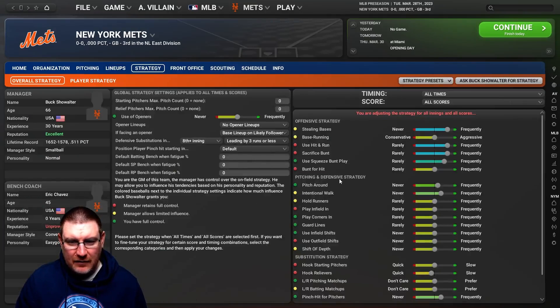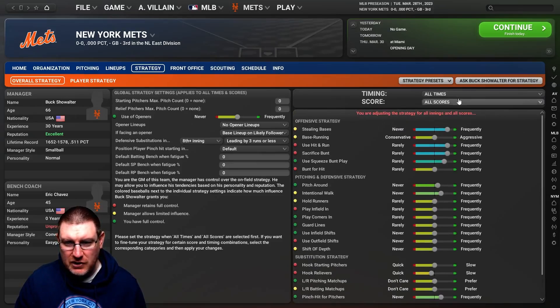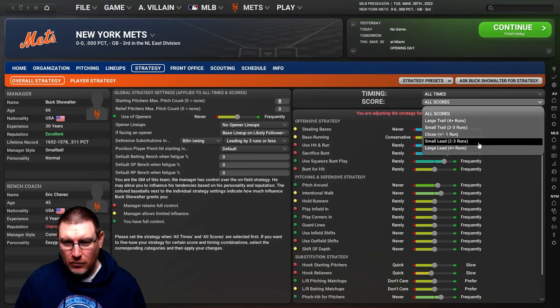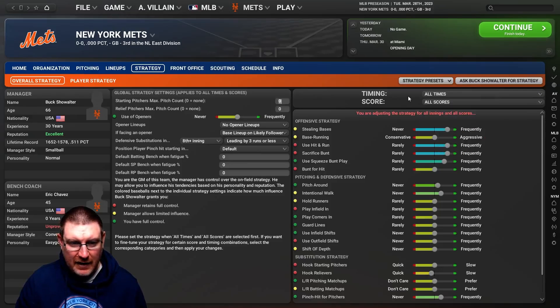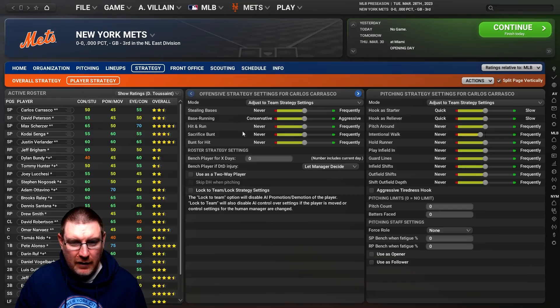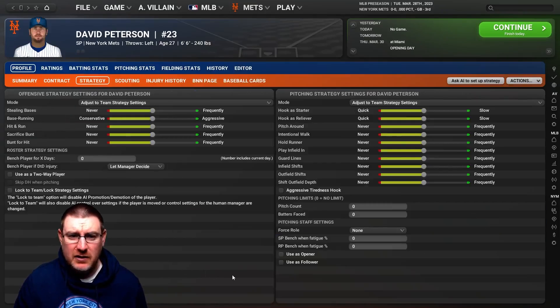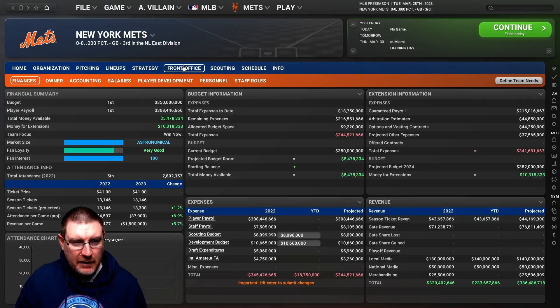Strategy is where the game can get a little bit overwhelming. I might do a different tutorial specifically on strategy. You've got the overall team strategy, with options based on the inning you're in and the score — so different game scenarios at different times. Then you can go into individual player strategy. You can drag and drop, or my preferred method is just to click on the player and go to Strategy. You can change how you want players to be coached or managed in-game.